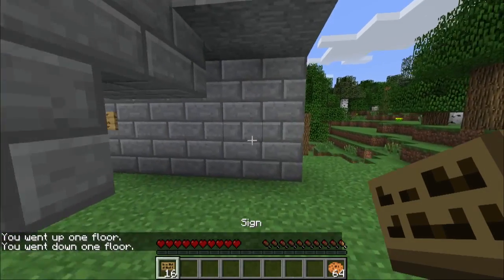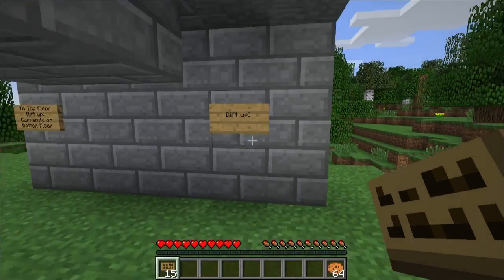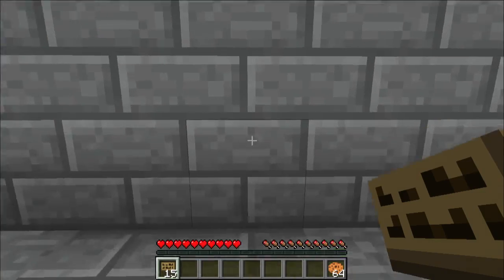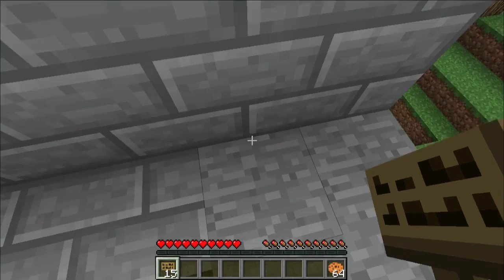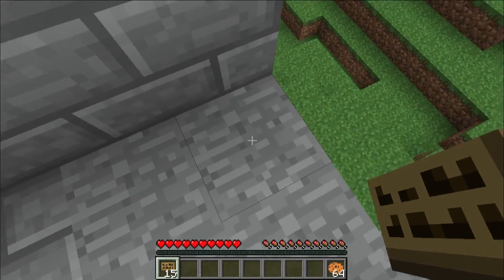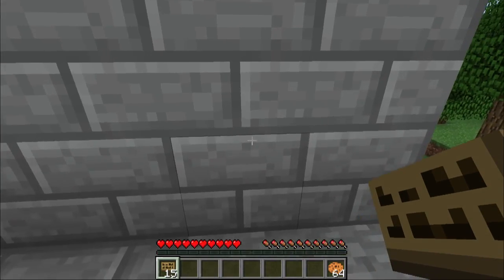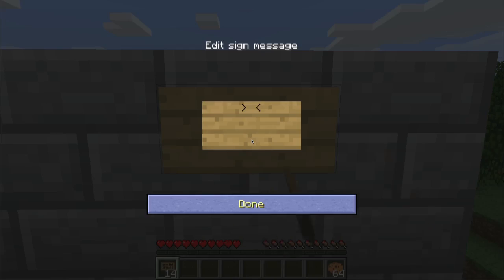So how does it work? You go ahead and place down a sign and on the second line of the sign, start with a square bracket, type in "lift" and then the direction you want to go. In this case I want to go up because I want to go up a floor. Hit done and it creates the sign. Then you're going to move up above it and place the sign on the exact same column of blocks — it cannot be one block in any direction, it needs to be directly above the other sign.